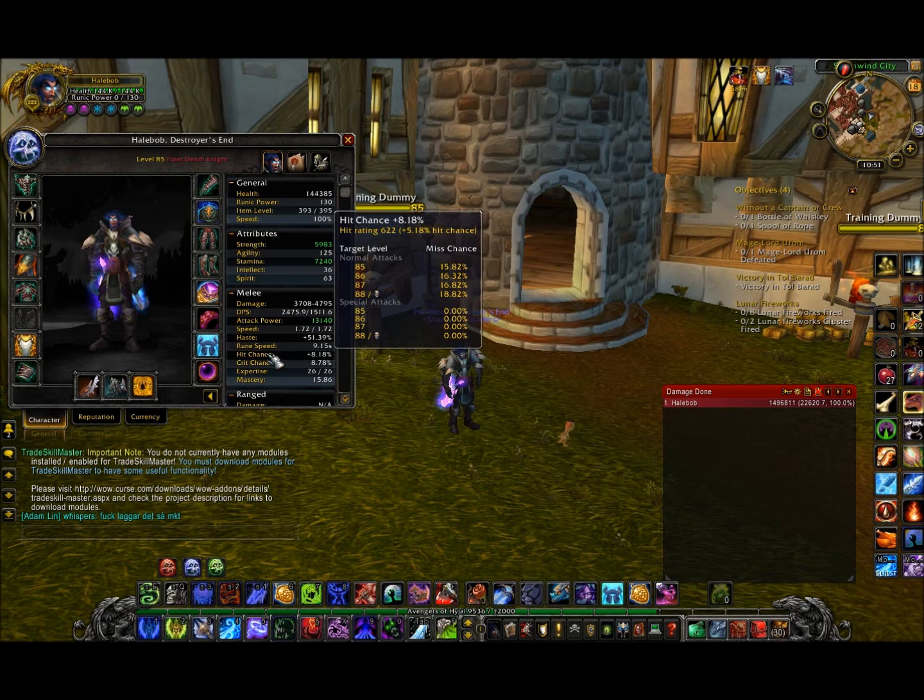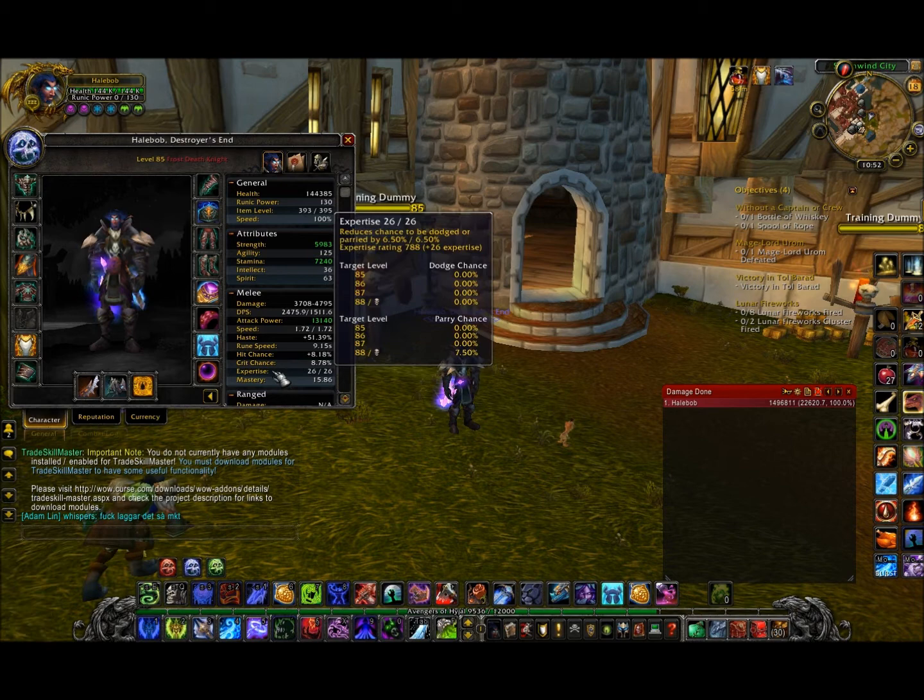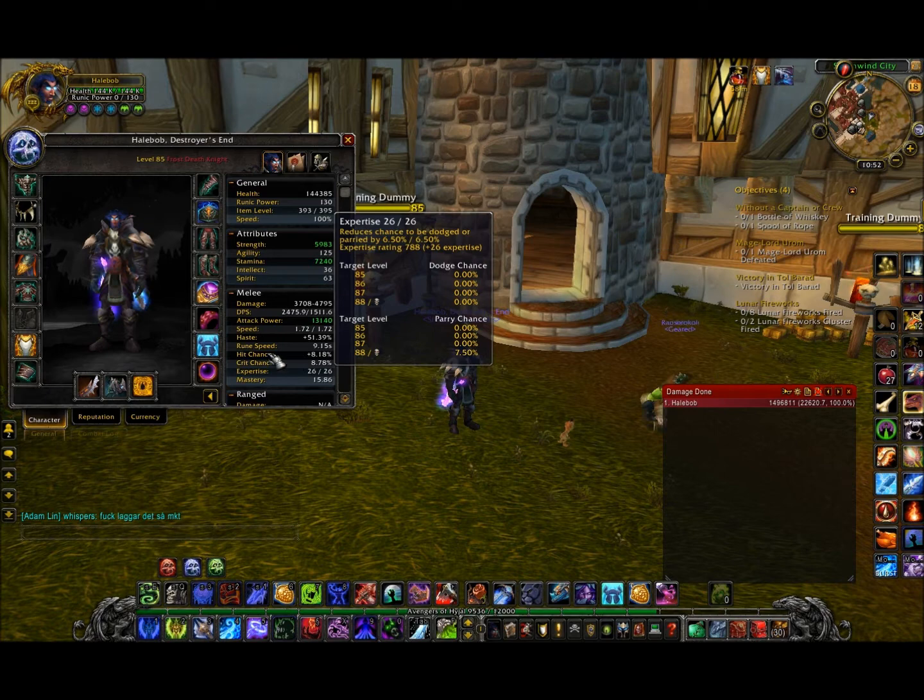Your hit chance is something you need to get first. Hit chance must be at 8%, expertise at 26% — that's the cap. You can't get 0% dodge from behind unfortunately, in passes, but we can live with that.